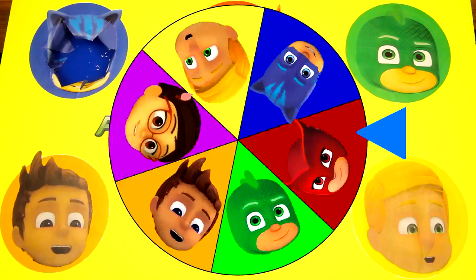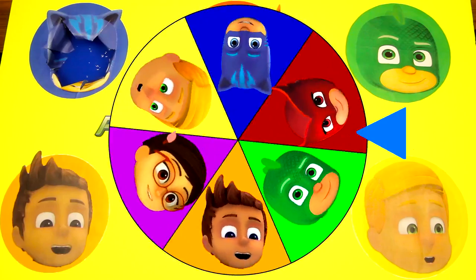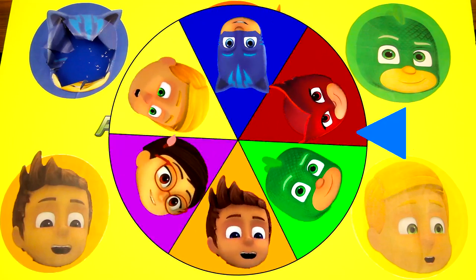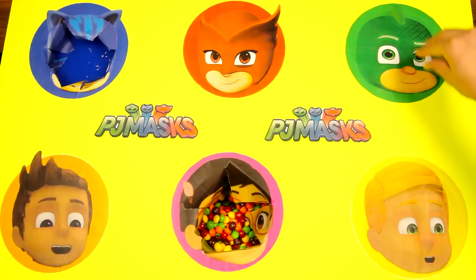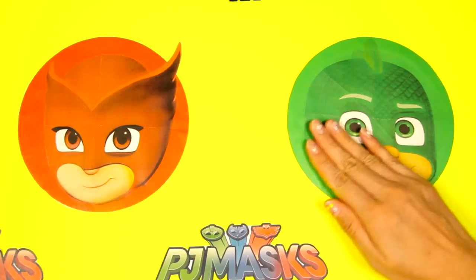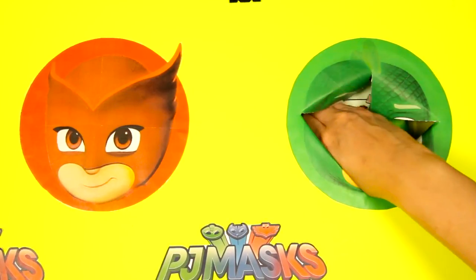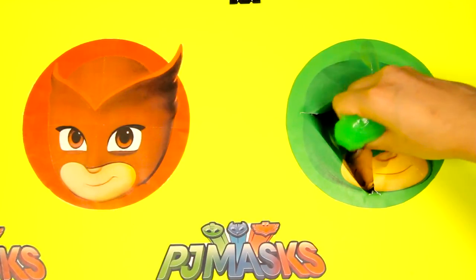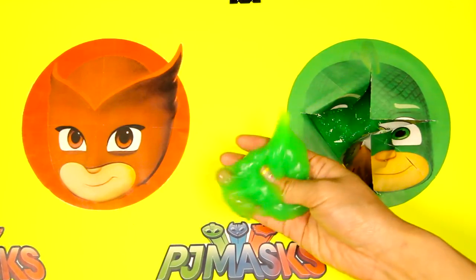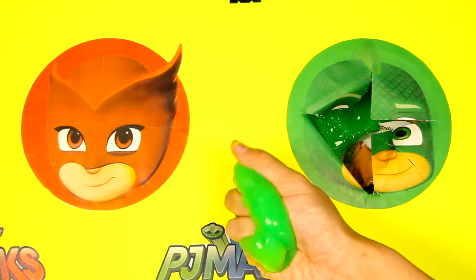Are you ready to spin the wheel? I wonder which character is next! It's Gekko! Gekko is the green PJ Masks hero with strong super Gekko muscles! Are you ready Gekko? Oh no! More slime! And it's green! This green slime is so icky!